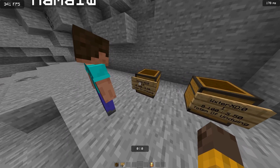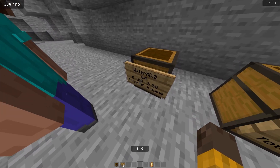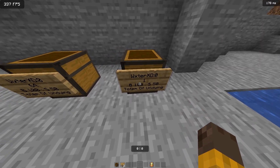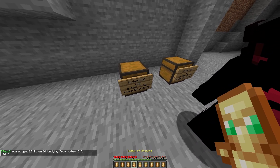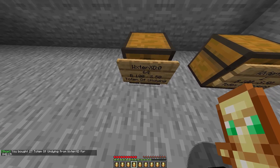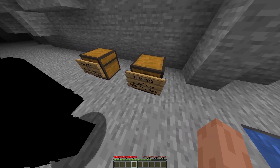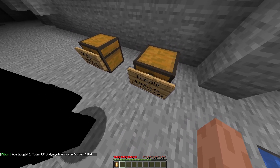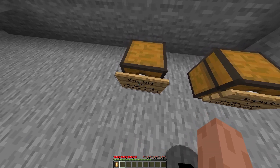Quick note I forgot to mention: if it's set to 64 items for 100 dollars, per-64 the price is 100 dollars, but per-1 it's also 100 dollars. So basically if I buy this and I only get 27 items instead of 64, I'll pay 42 dollars. If there is only one item, I'll pay 100 dollars for one totem, whereas the other setting means I'll pay 100 dollars for 64 totems.